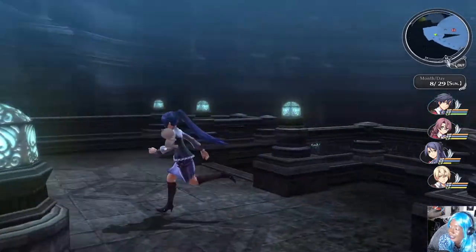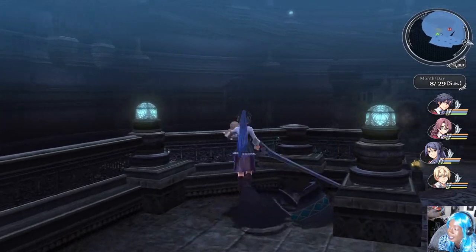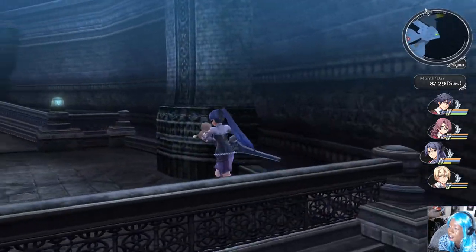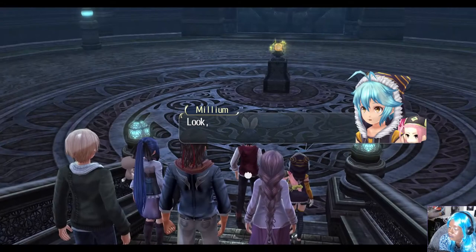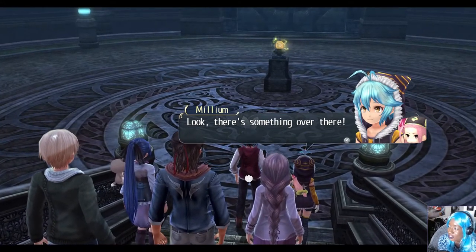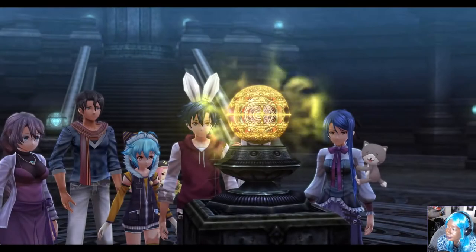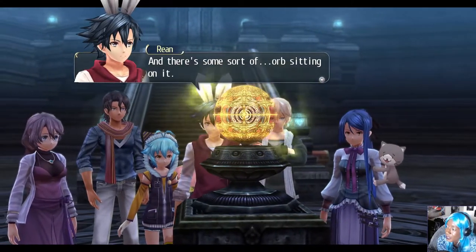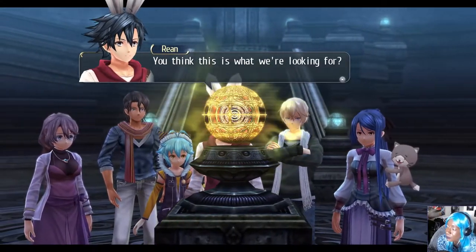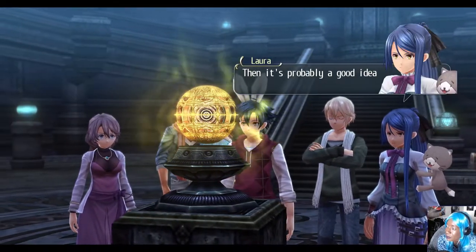You know how they do in JRPGs — after playing one or two of them. Look! There's something over there! Seems to be some kind of pedestal, similar to the barrier, and there's some sort of orb sitting on it. You think this is what we're looking for? Indeed — I suspect this orb will disable the barrier on the door to the castle's east wing.